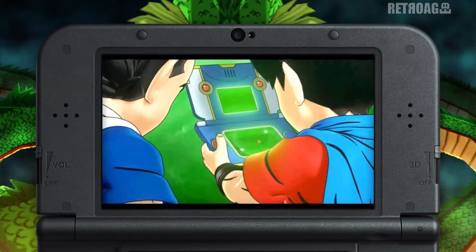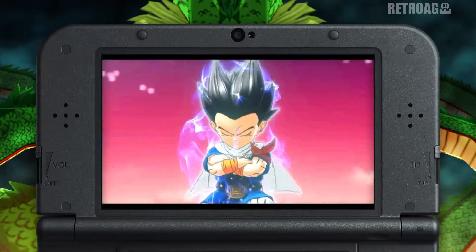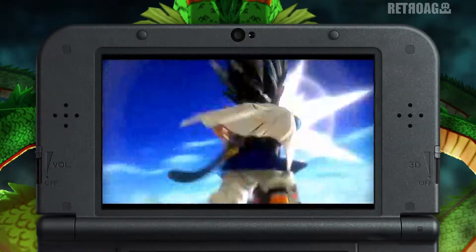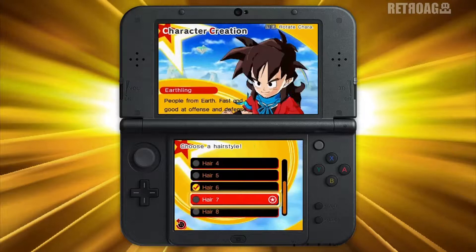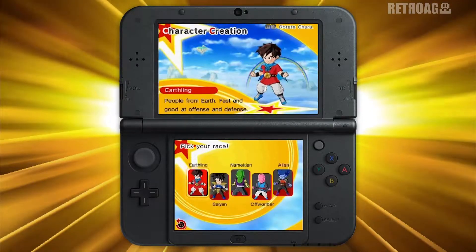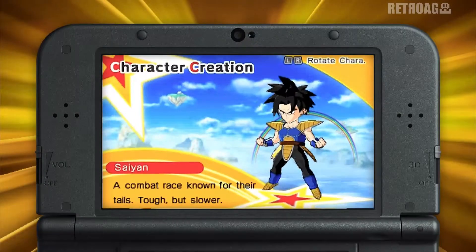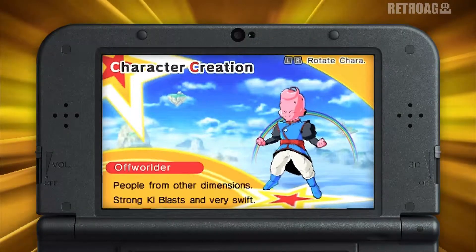Dragon Ball Fusions introduces two brand new characters: Pinnage, your best frenemy and eternal sparring partner, and your own personal creation. From eye color to hairstyle, the look of the newest Dragon Ball warrior is up to you. First, choose from five distinctly different character types: the Earthling, Saiyan, Alien, Offworlder, and Namekian.